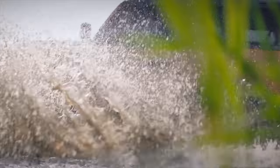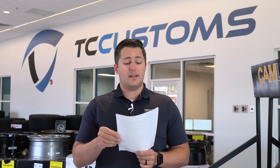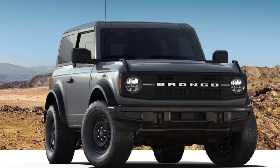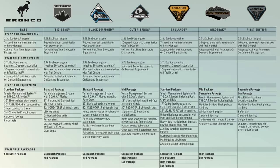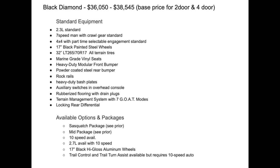The 10-speed automatic and 2.7-liter EcoBoost are also available on the Big Bend. The heavy-duty modular front bumper with front bash plates is available — get one, you get the other. Auxiliary switches and trail control with trail turn assist are available, though that requires the 10-speed automatic. Now let's drop into the Black Diamond version.